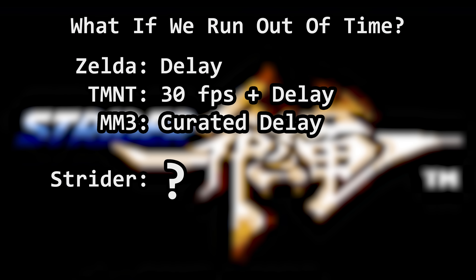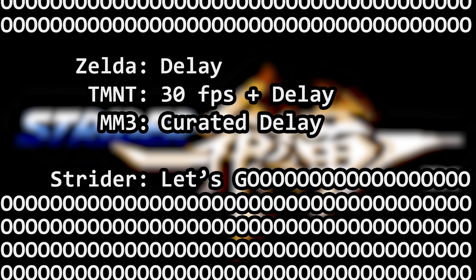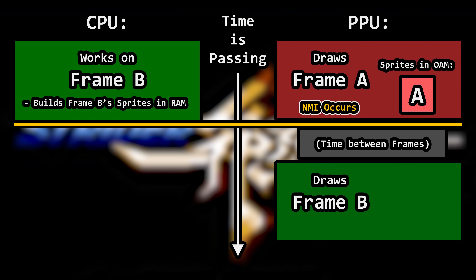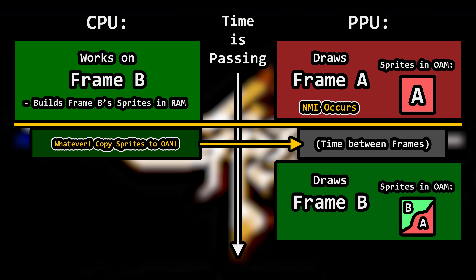So what about Strider? Strider just plows right through it. It does not care if it is interrupted in the middle of building sprites or doing something else to prepare for the next frame. Let's say you have two frames, A and B. The sprites for A were done in time and the frame looks good. During that time, logic is working on the sprites for frame B, but it doesn't finish before NMI occurs. Whatever was done for sprites at that point goes into OAM for frame B, and those sprites will be rendered on screen during the next frame. That means if sprite building code didn't finish, you shove sprite data into OAM that is part of frame B combined with sprite leftovers from frame A — and that is what gets rendered to the screen.